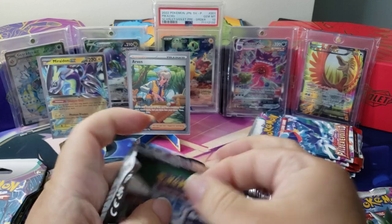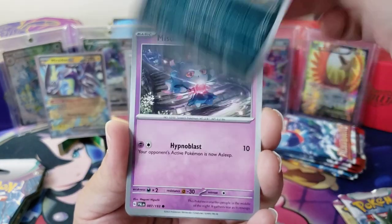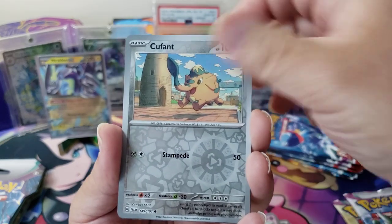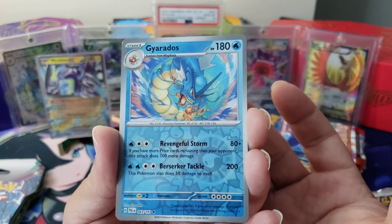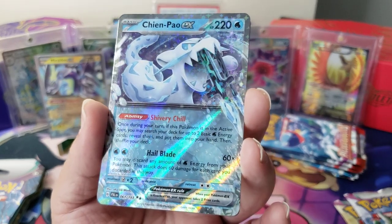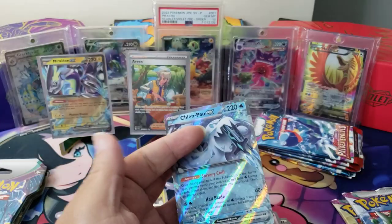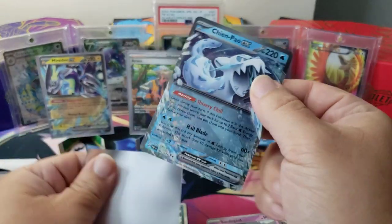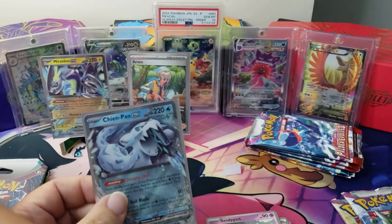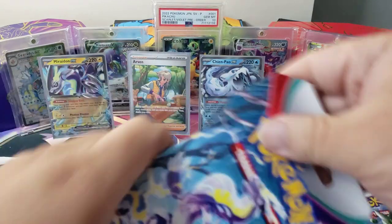Not bad — it's a good hit too, man. It's one of the harder ones to get. Special illustration rares have this glitter layer which is amazing, hard to explain. Pyroar, Luxio, Cufant — he eats rocks. Gyarados, and we got a Chien-Pao EX — say what! That's amazing. I pulled its special illustration rare on the first ETB, super lucky. That's going into the binder. The Arvin card will go into my trade binder.